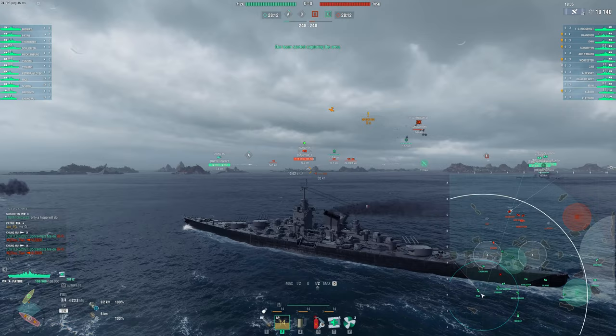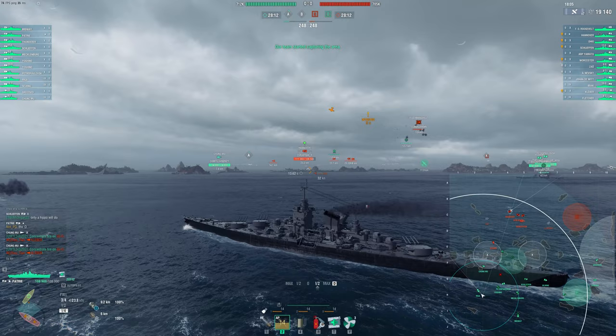I think the biggest issue is the accuracy. The 1.8 Sigma on the Petri versus 2.0 Sigma on the Republic is the biggest downside. Sigma is the tendency of the shells to go towards the middle of the dispersion ellipse — it's a number Wargaming uses, and a bigger number is better. So 1.8 is not great; that's actually around the same Sigma that German battleships get, and those aren't well known for good dispersion. Republic having 2.0 versus 1.8 is pretty significant, considering most battleships at tier 10 are within 1.7 to 2.1 Sigma — a pretty massive difference at this tier.